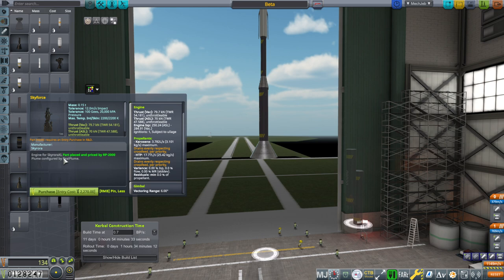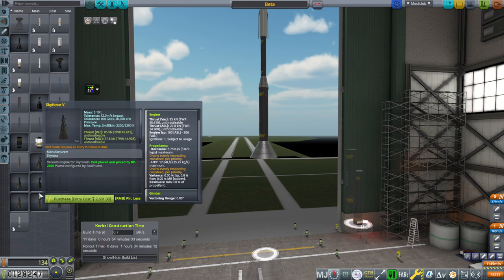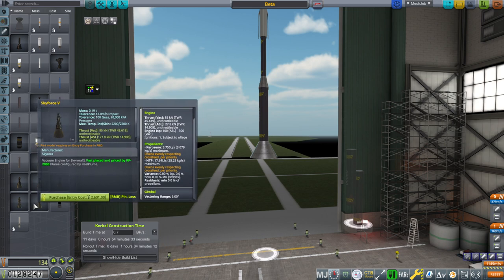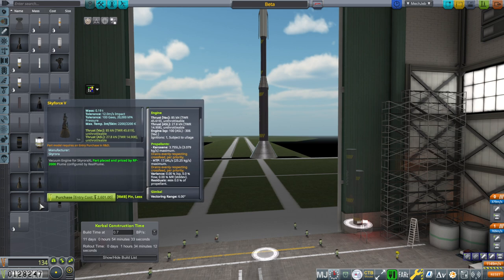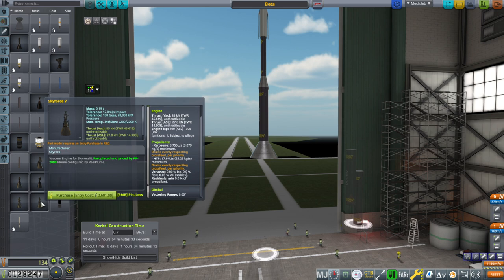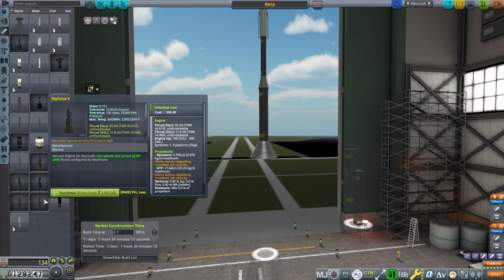Then we have Skyforce by Skyrora, from the Skyrora XL rocket — a sea level engine, 79.7 kilonewtons, kerosene/HTP. There's also the Skyrora vacuum variant with 306 vacuum ISP, essentially a vacuum version of the first one. Technically you should get a discount when unlocking the vacuum version after the sea level one, but I'll have to figure out whether that needs the RP0 plugin, because RP0 used to do that — if it does need the plugin, I might not be able to implement it.